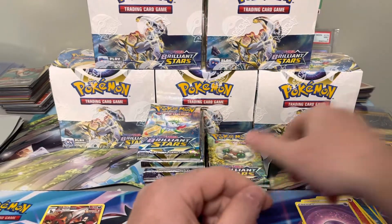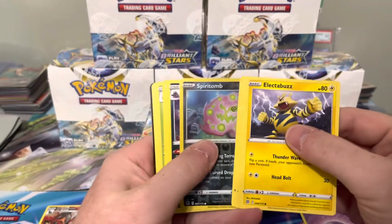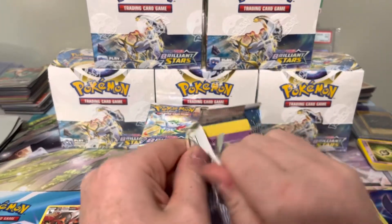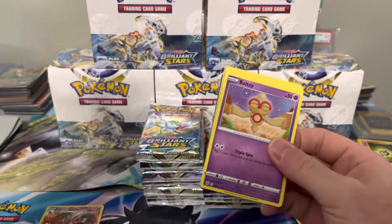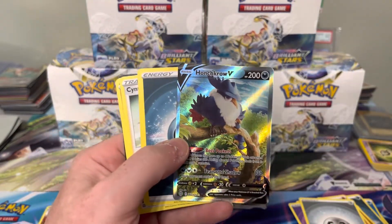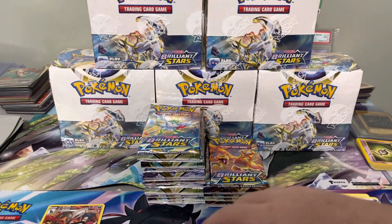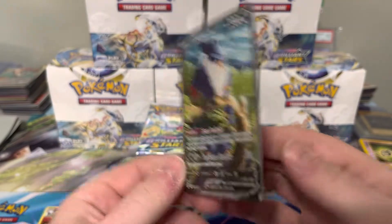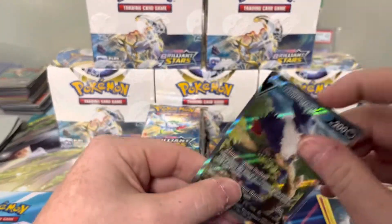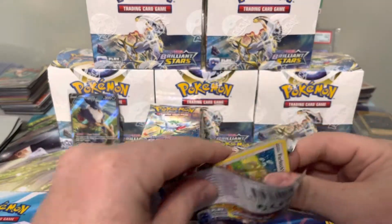We got a Honchkrow V — not a whole lot yet, pretty slow start. Two V's and a character so far, we got the RCSV which is a good one. Got our first alt art of the case — it's a Honchkrow V. Could have been the Charizard, but we'll take it. Let's see what the centering looks like — you can already tell it looks a little off to the left. It looks a little off on the back too; this one wouldn't pass as a PSA 10 I think, but we'll take the alt art.